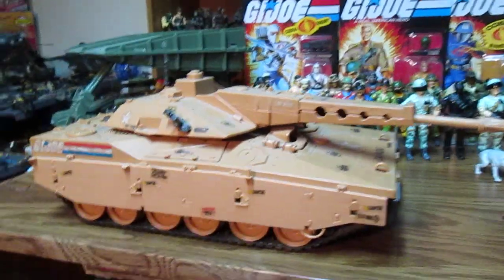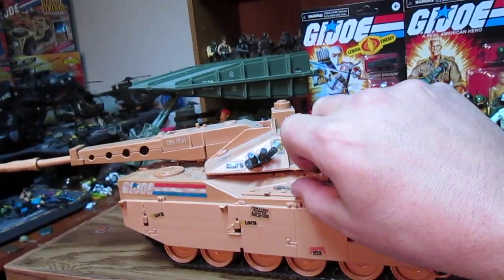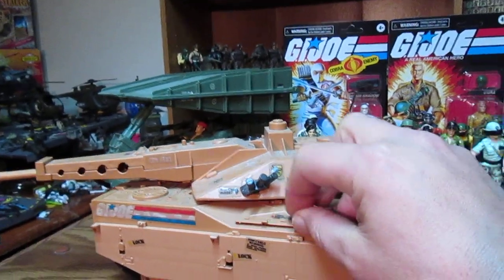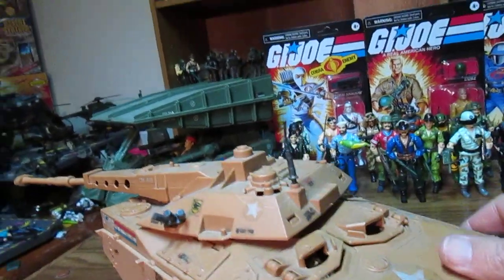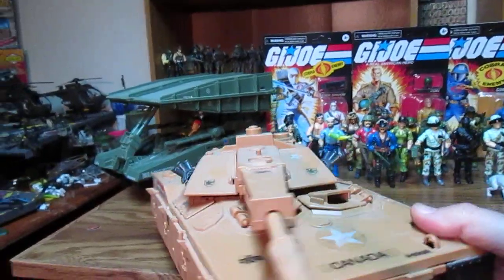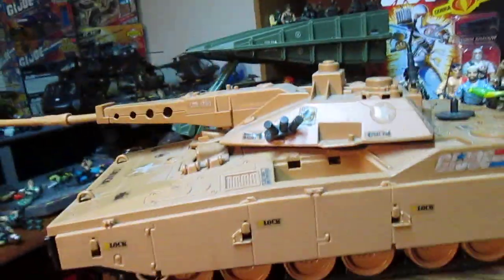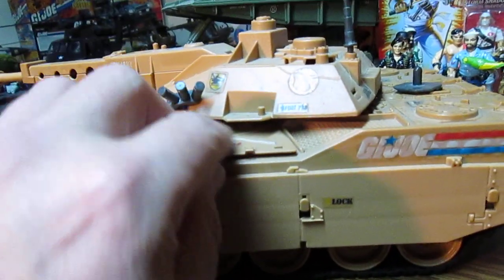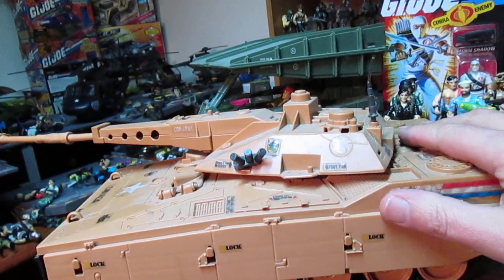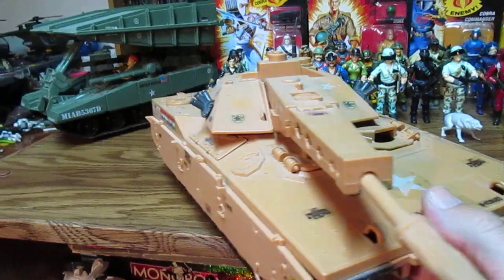We'll do a comparison when we do the Sergeant Slaughter and Marauder vehicles because I do have them all. There is a little weapon storage right here and you can see there's nothing in there — it would have been nice to find something in there, find his weapon. He does have a nice machine gun — I wonder if it actually fits in there. The Mauler tank is a beautiful tank and I do recommend you get one. It's all manual, but some people could probably convert it into an RC.